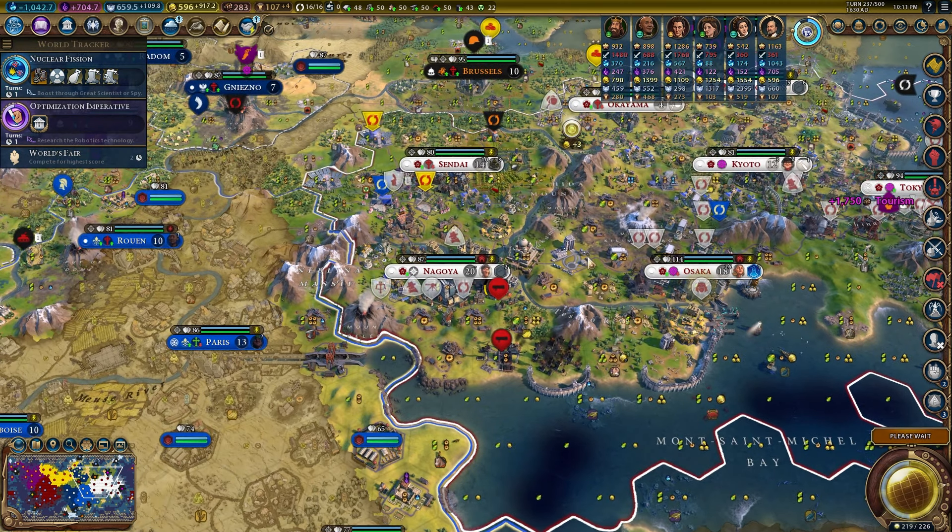Cities with a spaceport gain plus-3 aluminum per turn — incredibly helpful because we're going to need that aluminum. We're accumulating 11 aluminum per turn — that will fill up our stockpile pretty quickly. In Tokyo I'm getting straight into the Exoplanet Expedition so we're sacrificing builders every day. You can only do it once per turn so you can't have too many builders lined up, but you want people ready to go.